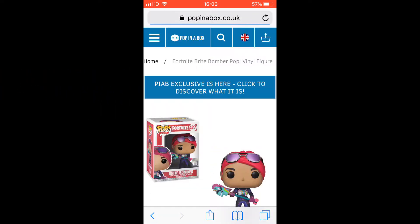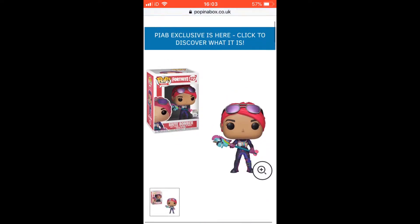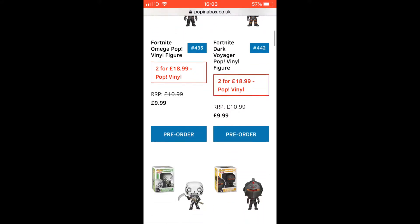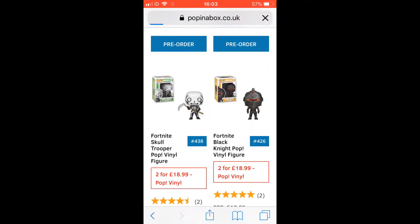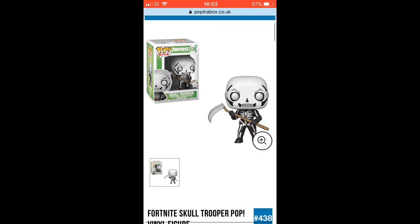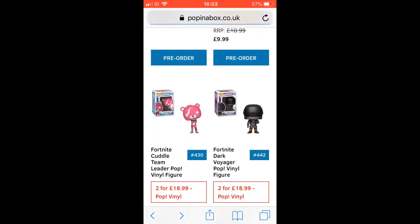Next up is the Bright Bomber. I really think the colours go well on it and I like the axe that it's got in its hand. Next up is the Skull Trooper. This is my personal favourite in the Fortnite collection and I really like this pop.